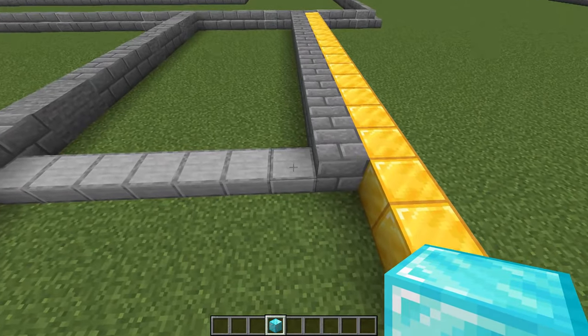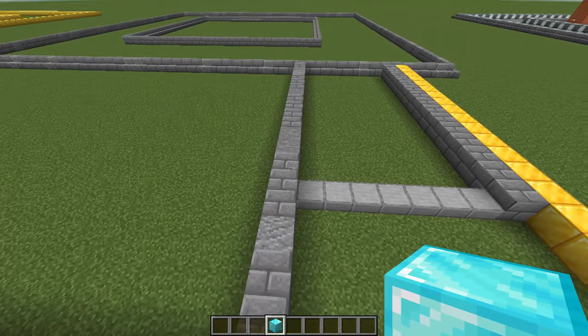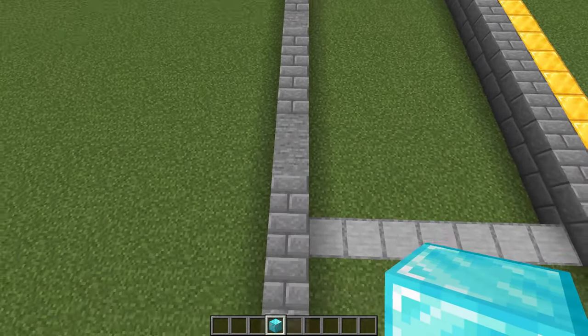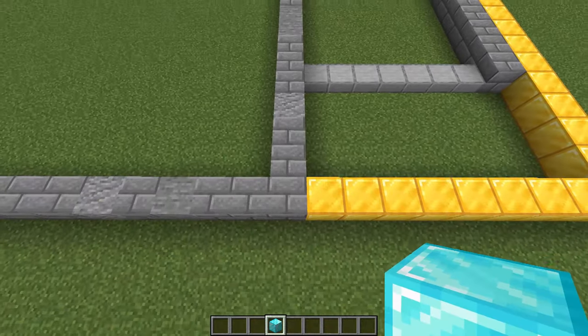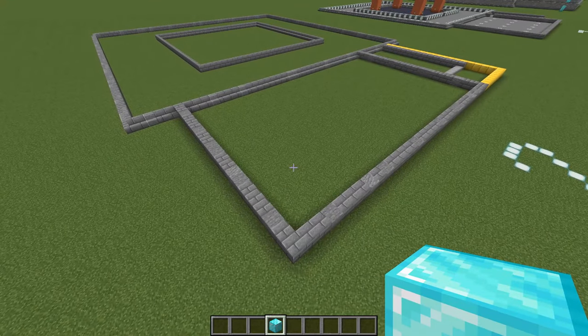Then grab some slabs and go seven across like that. Where that ends, put a line of stone bricks — this is stone bricks mixed with stone and andesite. Build that all the way to the stairs, and then go ahead and replace all your gold blocks with the stone bricks.